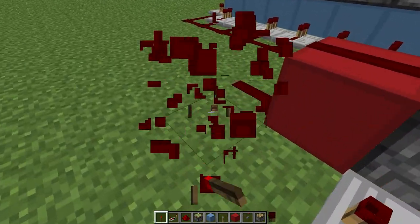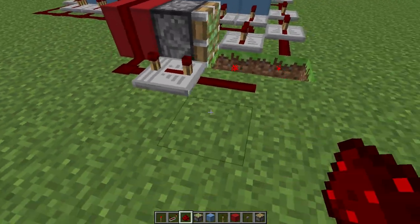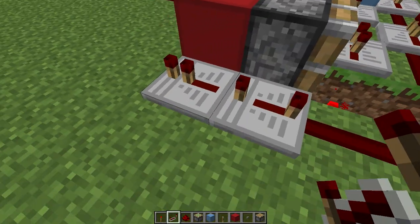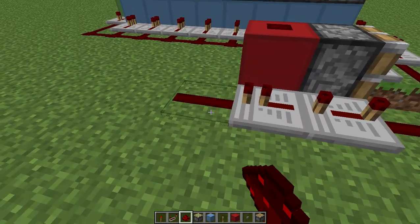With the clock, what you need to do — it should look like this. What you need to do is break this redstone, place another repeater, make sure that's at full delay, and then delete it back.